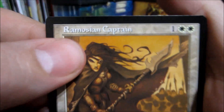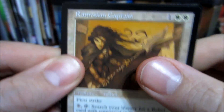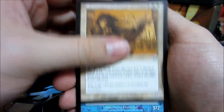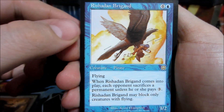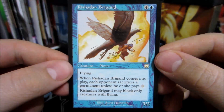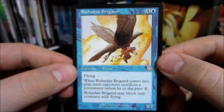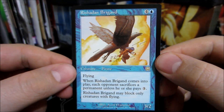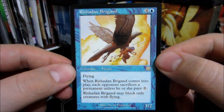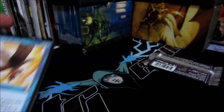And now for our rare — let's do a peaky. Well, I can't really think of anything blue, but we have a Rishadan Brigand. It's a 3/2 for four colorless and one blue. Pirate, Flying. When it comes into play, each opponent sacrifices a permanent unless he or she pays three. And it may block only creatures with flying. Cool.